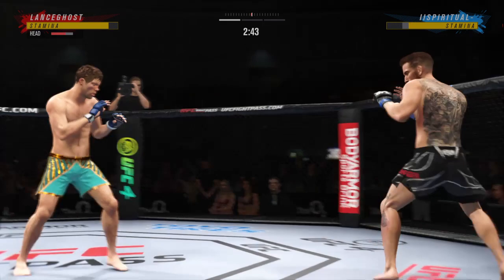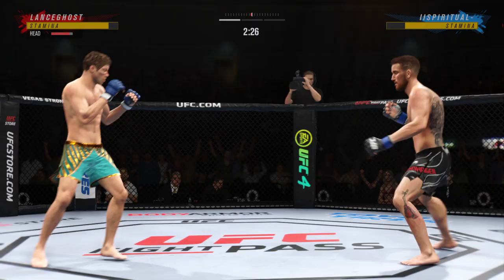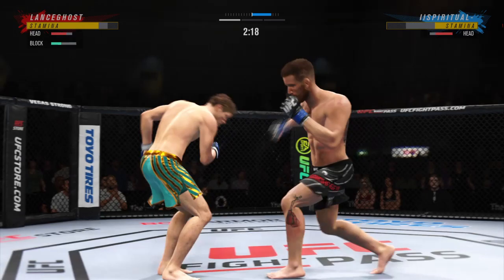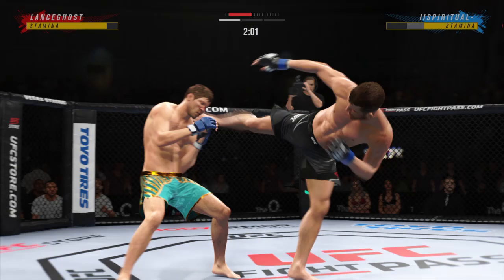Look at him whip his hip into that kick. Liver kick — if you take those kicks, it's gonna shut your body off. Let's move that head now. Big body punch lands, now he gets back to range, connects with the one-two. Starting to do some really significant damage to the body here.